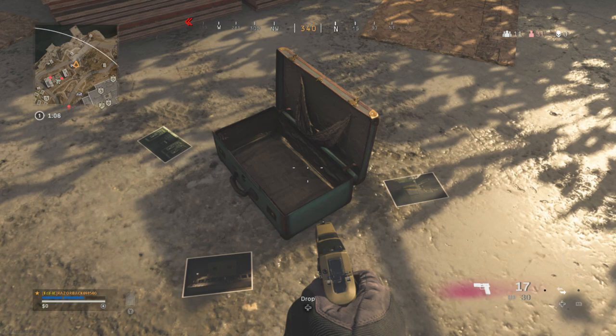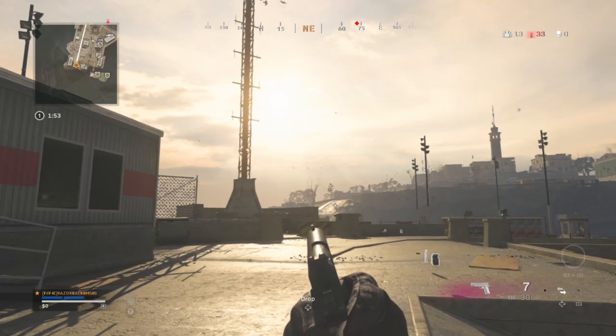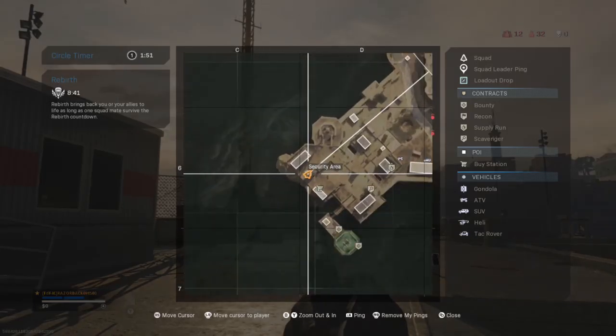Now comes the hard part. Inside the briefcase will be three pictures — there are 26 different pictures but only three per game. On the pictures will be a photo of a location around Rebirth Island that you need to go to to get part of the code. I'll show you all 26 locations. Here's a screenshot of all 26 pictures — pause the video if you want to get an idea of what pictures you'll be looking for.